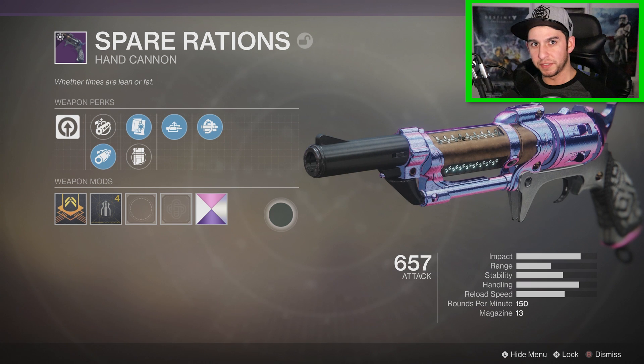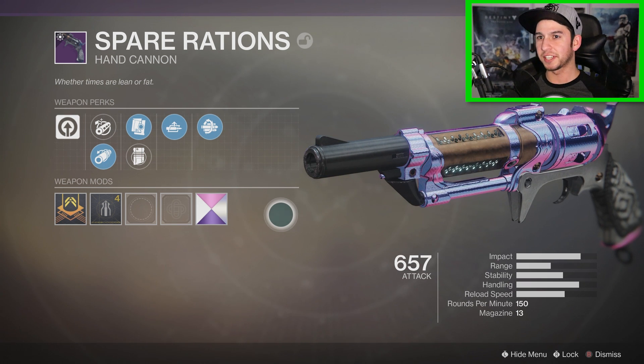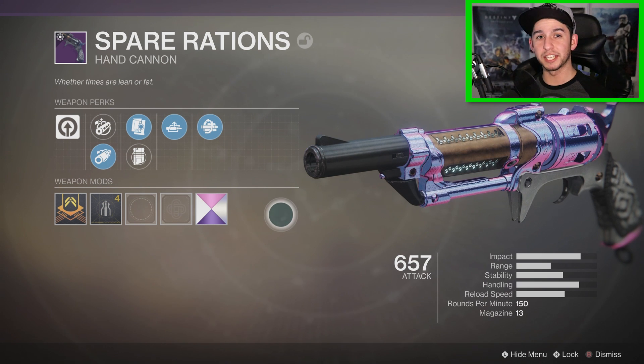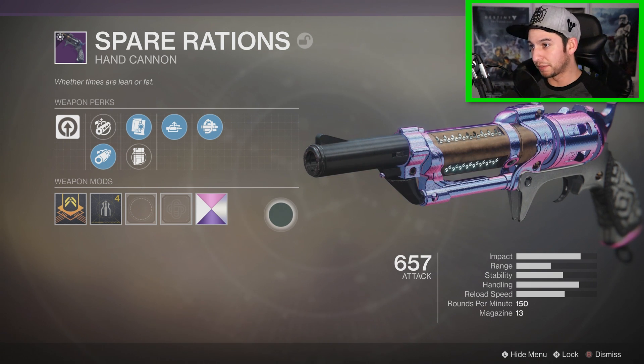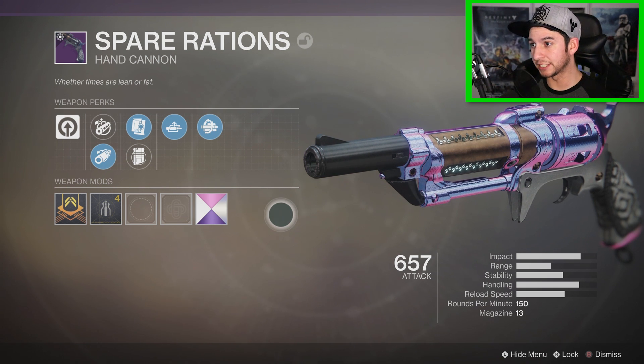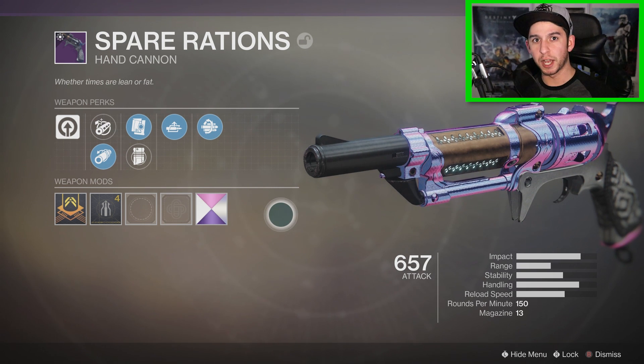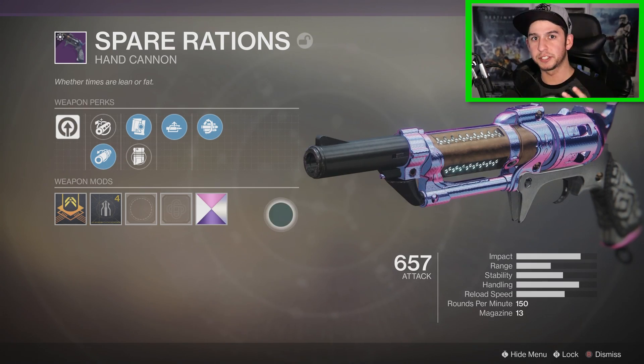All right, Guardians, that's going to do it for the video. I hope you guys enjoyed it. My final thoughts on the Spare Rations hand cannon — I'm liking this thing. There's not really a lot of 150 round per minute kinetic hand cannons, so I'm really glad they put this one in the game. It feels really crisp, the stats are nice, and there's a lot of good possible roll combinations. I got this from doing a Gambit Prime Bounty you can pick up from the Drifter. If you enjoyed this video, be sure to leave it a like and subscribe if you're new. I'm Pay2B Famous — catch you around the channel. Peace.